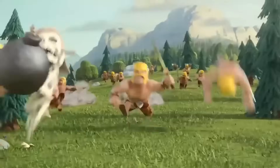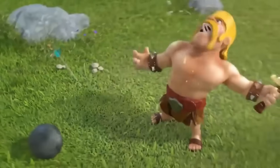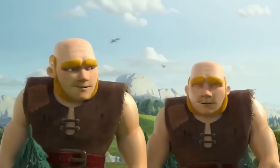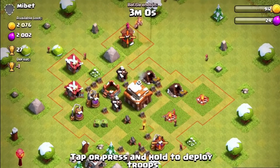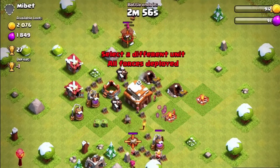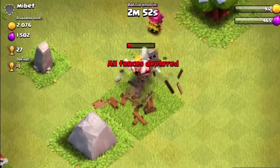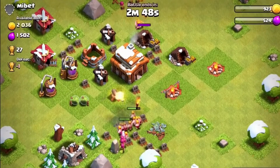One key factor contributing to the popularity of the Barbarians in the early game was their ability to tank defenses for a good amount of time. While they were individually nowhere near as tanky as the Giants, if you used them in groups, you could have a couple of Barbarians tank while the rest did all the damage. This made them useful for many different situations, mainly in mass Barbarian attacks or the Barch attack, which combined Barbarians and Archers.